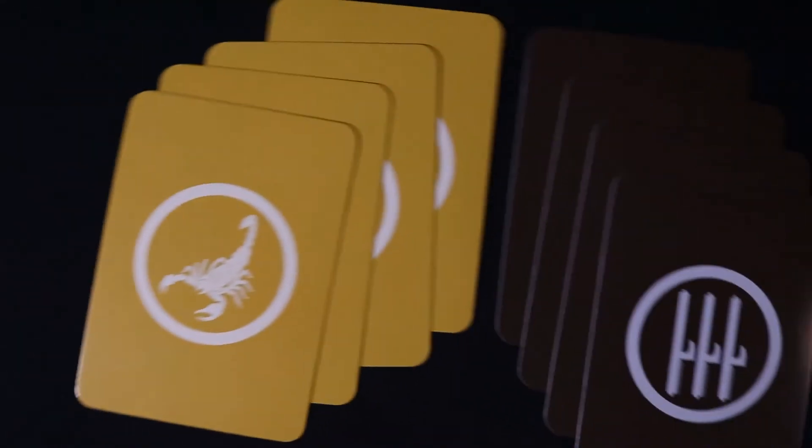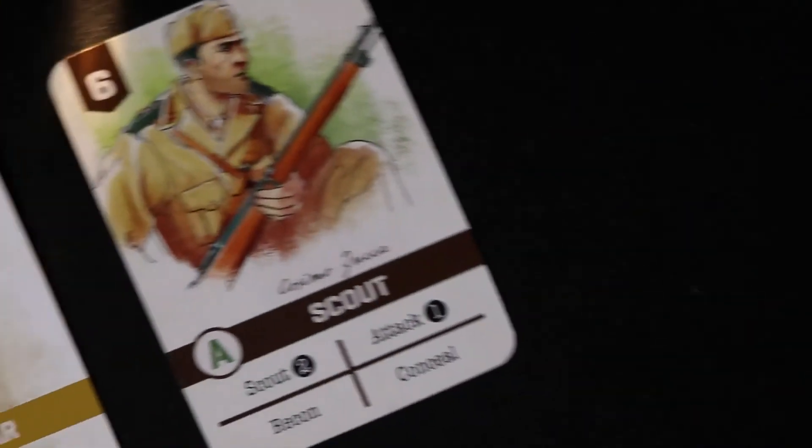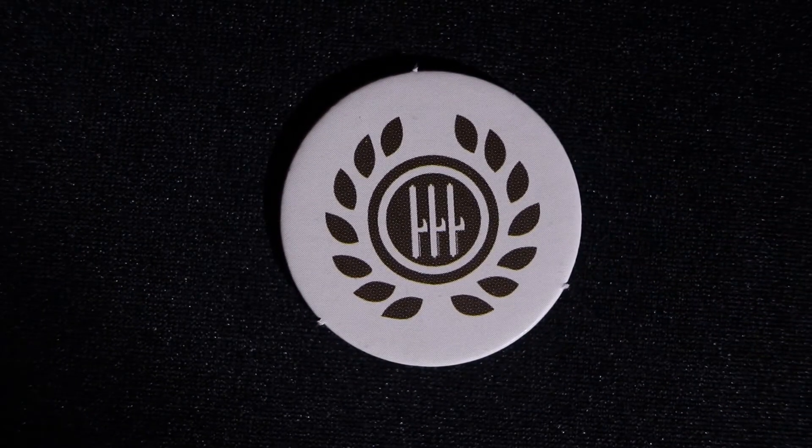Both sides draw up to their full hand of four cards from their respective decks. Both players choose a single card and reveal it for initiative. The Italian player wins initiative and places the marker showing the Italian designation.